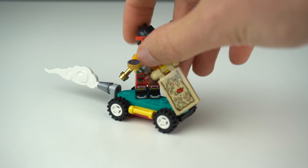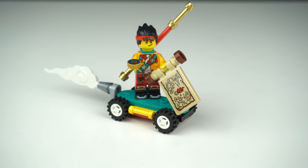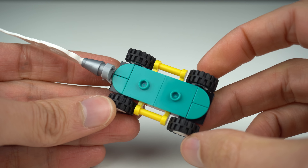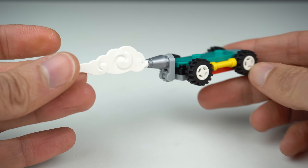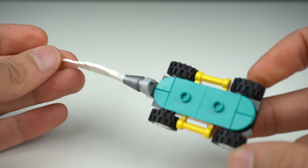First things first, MK's means of transportation in this set is an oversized skate of some sort, with two connection points for posing the minifigure on top and a brilliant use of one of those cloud elements as a smoke trail at the back.